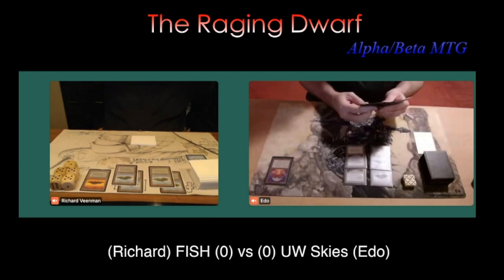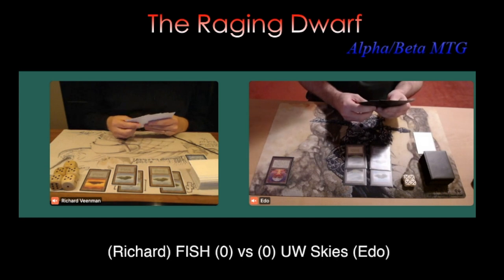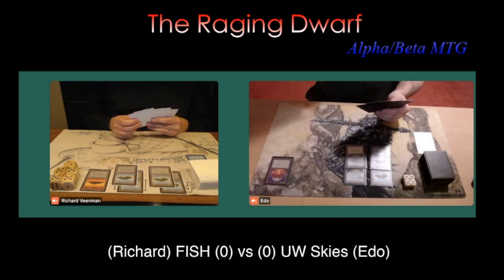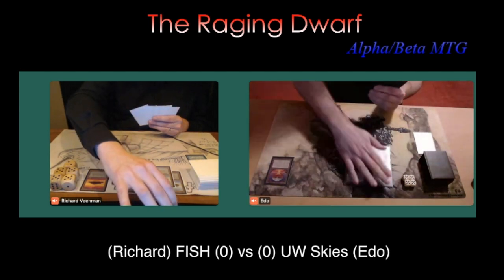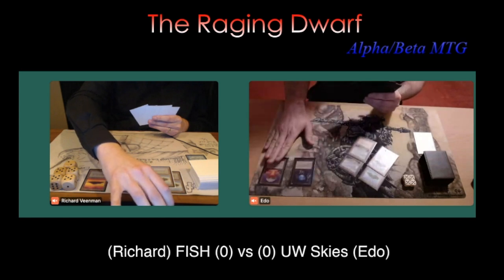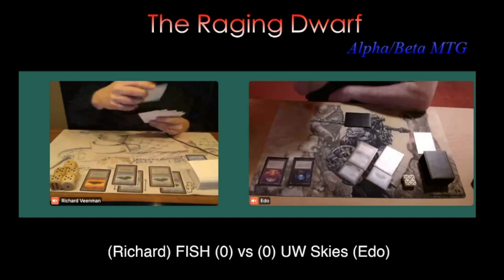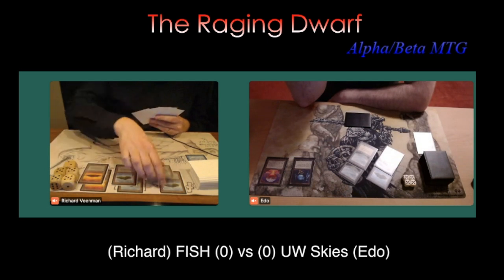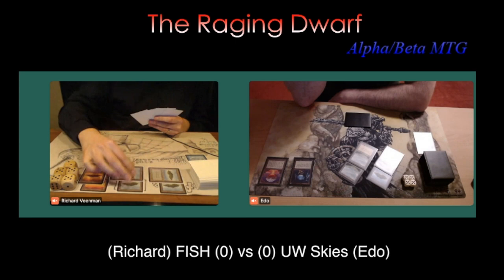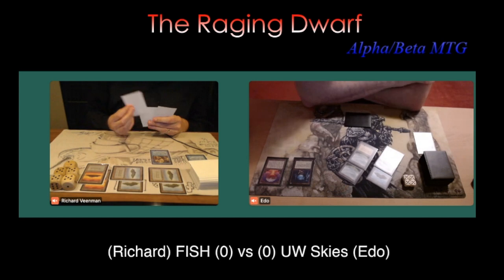Edo is untapping with four lands — two blue, two Plains. Actually, he missed a land drop last turn when he played the Chaos Orb, so he's a little tight on lands. Will we see a Jandor's Tome? No — we see an Icy Manipulator. Makes sense because he's playing with three Icy Manipulators. Things are looking pretty bad for Richard. He's going to tap two. Will we see another Lord of Atlantis? No, there's a Copy Artifact.